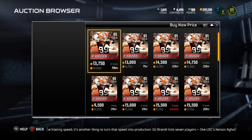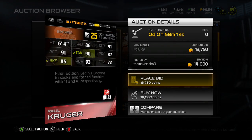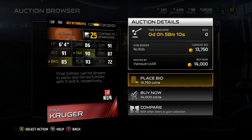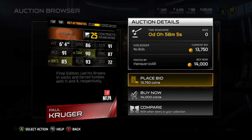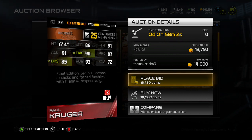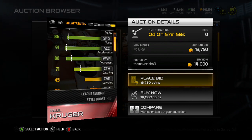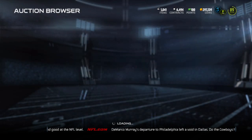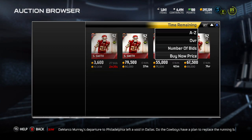Maybe they haven't been pulling this card. Here's the lowest one — the only one below 50k that I saw. It's the 91 overall left outside linebacker Paul Kruger from the Browns. He's 6'4", 86 speed, 91 strength, 91 acceleration, 90 tackle, 87 play recognition, 85 block shed, 93 pursuit, and 72 zone coverage. He led the Browns in sacks and forced fumbles with 11 and 4 respectively. Not a good card at this point in the game — you just need boosted stats.